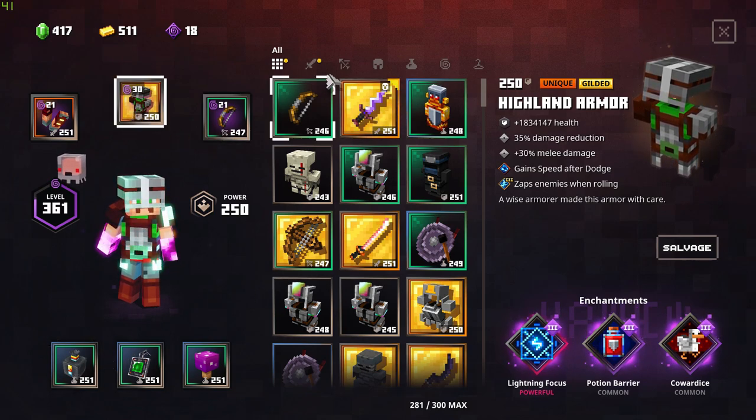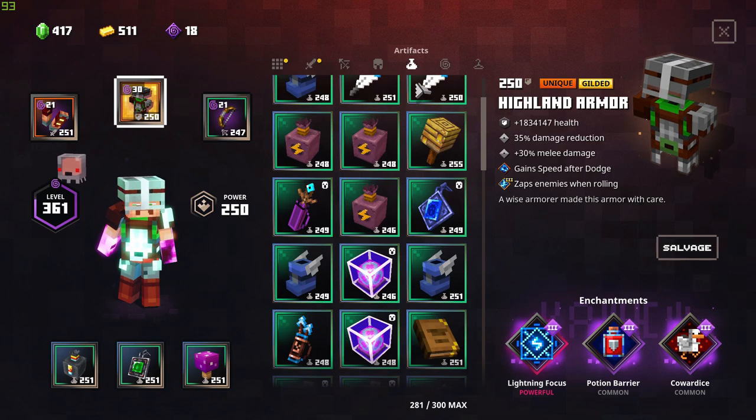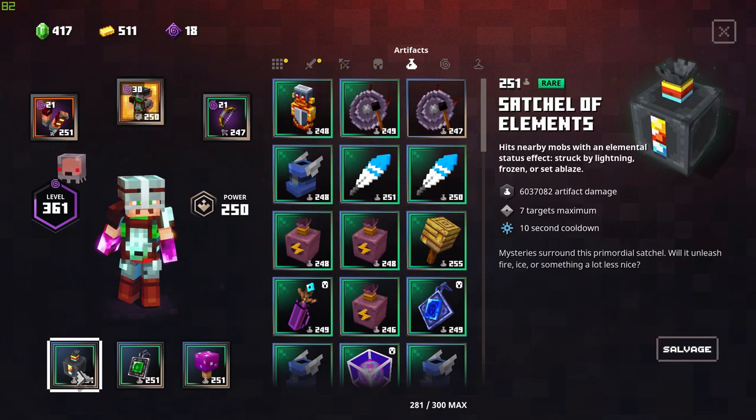I can be even more speedy if I use Boost of Sweetness if you like to be very speedy. But it's actually nice having Satchel of Elements — just in case you connect the lightning, it can deal like 18 million damage to up to 7 enemies. Crazy.